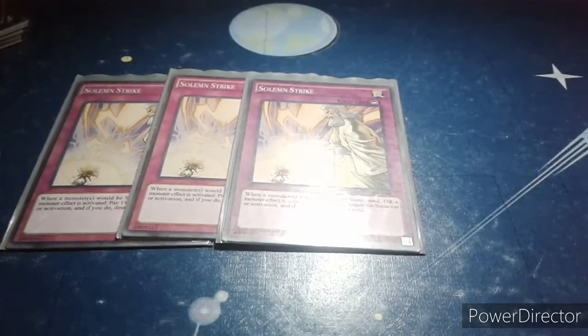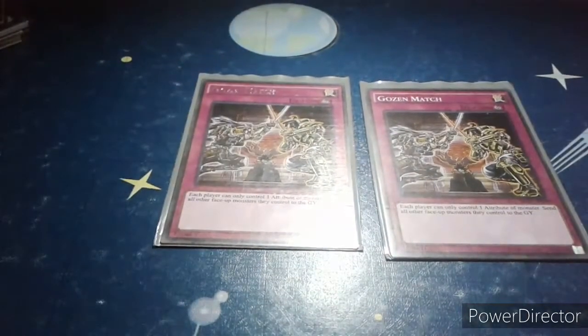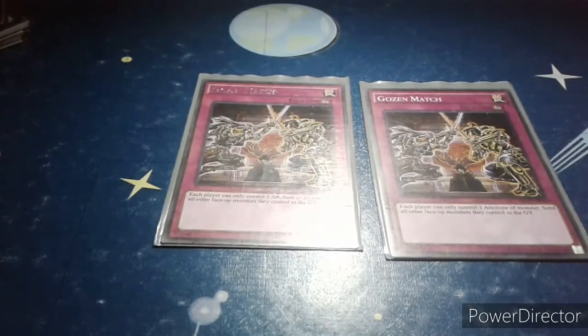Here are my traps. Triple copy Solemn Strike — it's a counter trap, so it's one of the fastest cards in the game. When a monster or monsters would be special summoned, or a monster effect is activated, pay 1500 life points to negate the summon or activation, and if you do, destroy that card. Good card, and not a hard once per turn. And the final card in my main deck: Gozen Match. Each player can only control one attribute of monster — send all other face-up monsters they control to the graveyard. Since this deck only uses Light attribute monsters, it's a good fit.